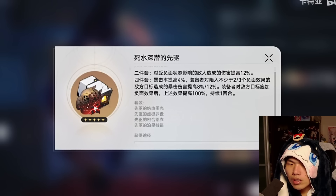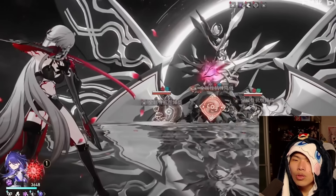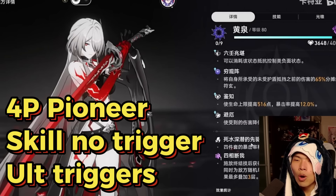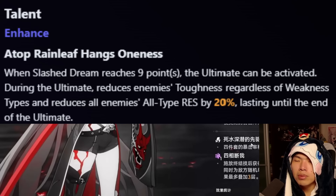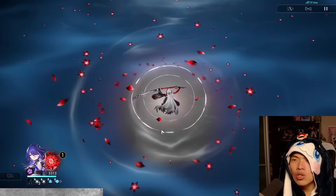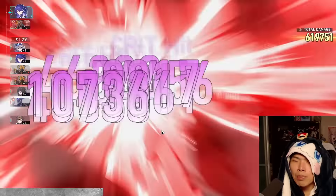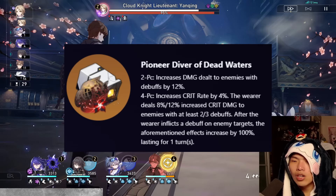For Relics, Pioneer 4-piece is best in slot, hands down. Note that Crimson Knot is not a debuff, so Acheron cannot trigger the secondary effect with her skill. However, the 4-piece effect triggers on Acheron's Ultimate because her Ultimate applies a resistance-down debuff from her talent and skill, giving 100% uptime on Ultimate and 66% on skill. Pioneer's 8% CRIT rate, 24% CRIT damage, and 12% damage to debuffed enemies make it easily Acheron's best in slot.